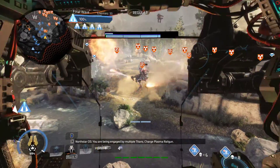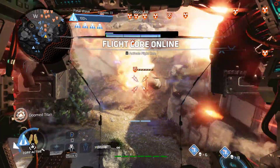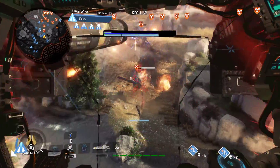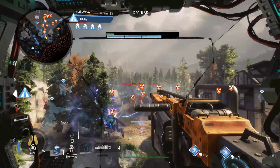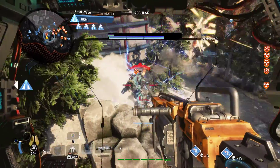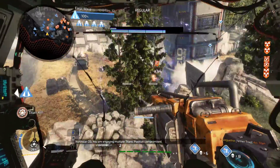We are being engaged by one of the salvage units. Charge plasma rail now. Flight 4 offline. You are engaging full-time. Position compromised.